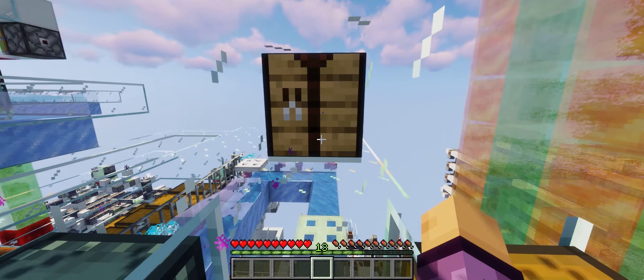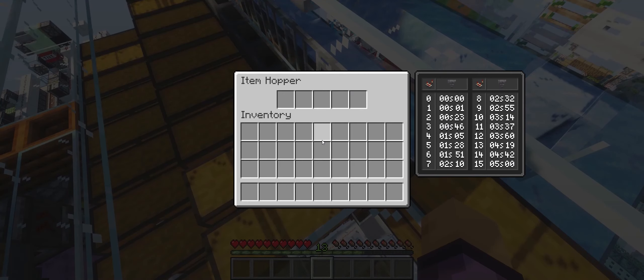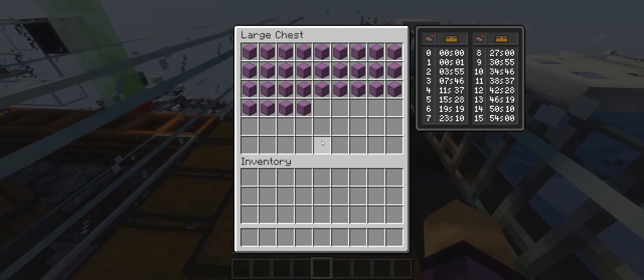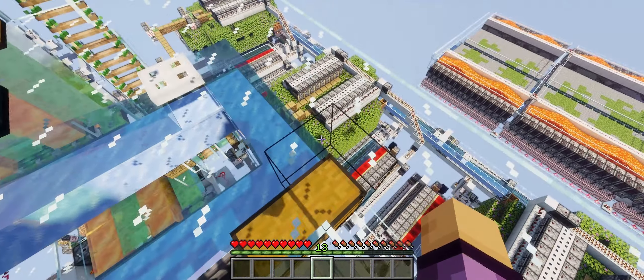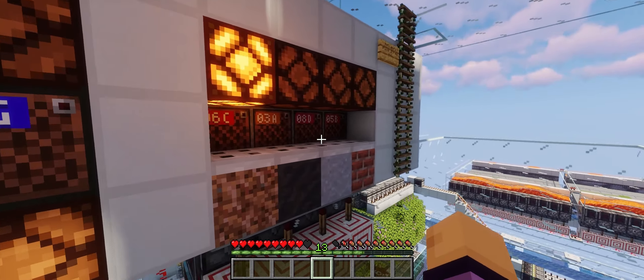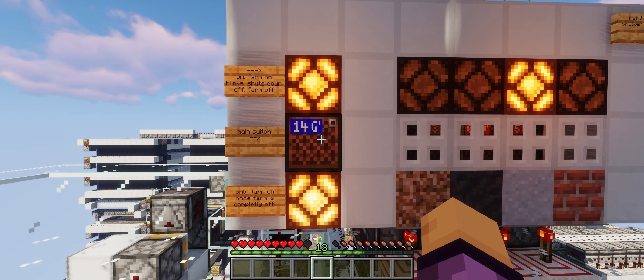You can check the fill level of the storage manually by checking these chests. When no empty shulker boxes are left or when the storage is full, this lamp lights up and the farm automatically shuts off. To start the farm, you first select the farming mode. As long as the farm is running, you can't change the farming mode.